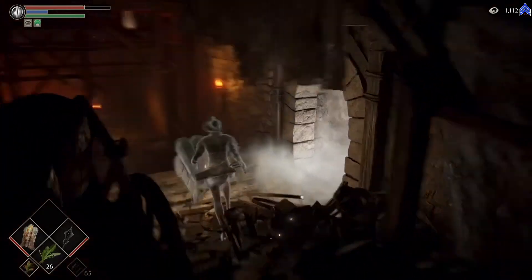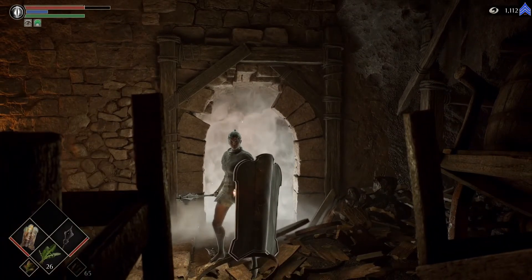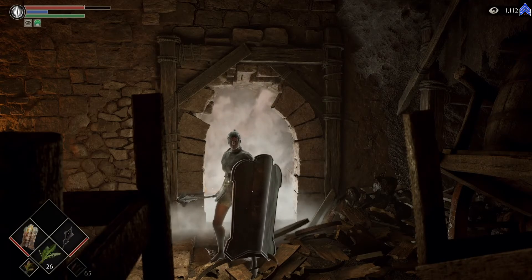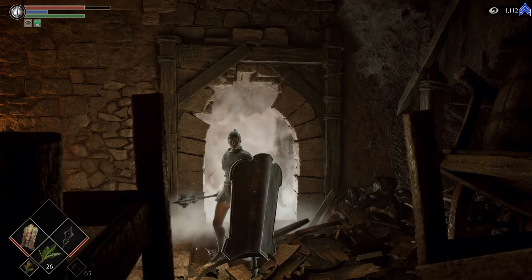But in the next episode we will go through this fog gate and continue with World 2-1. We've upgraded our compound longbow to plus four, so that's very good. In the next episode we'll probably finish World 2-1. Thank you for watching — see you in the next one, bye!